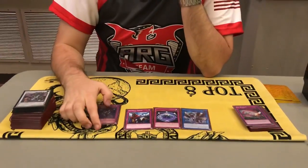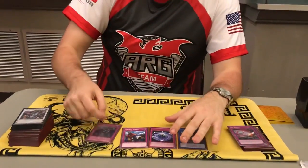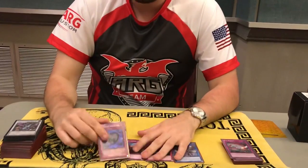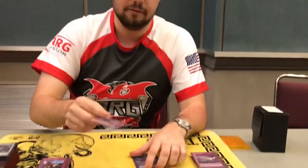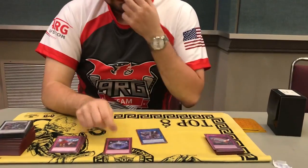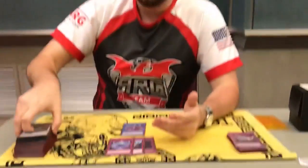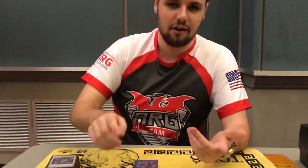I never went first against Altergeist so I never sided this in, but against Altergeist you Curious-send any of these and then Griffin — set it back to your field. Against Altergeist you do Eradicator and eradicate them for traps, against Sky Striker you do Imperial Order, and against basically anything else you do Summon Limit. I put this in against Pendulum, Thunder Dragon, Orcust, Orcustrion — these three cards basically covered anything to the point that when you go first post-siding you basically just win if they don't have enough hand traps. I think this is the main strength of this deck.